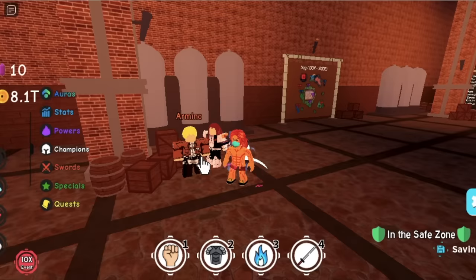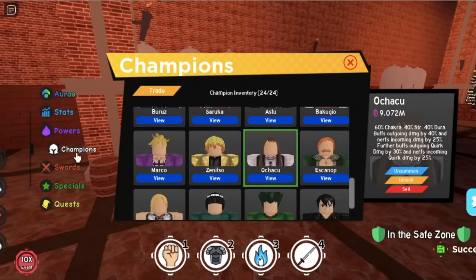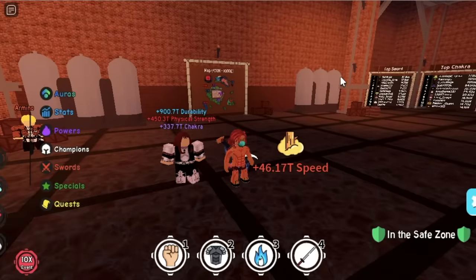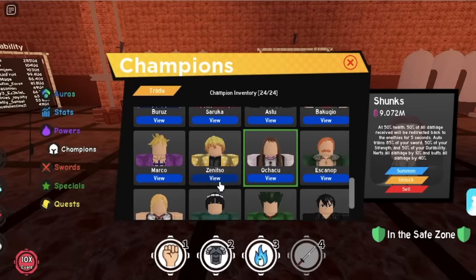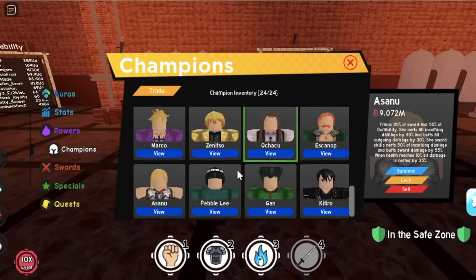For the next skill, you already have one quest active — 5k sword skill. This is very easy. Just use your auto-clicker; you can even finish it in front of Armino. Use a champion that increases your sword stats — it can be Shonks, Mihawk, Asuna, Tirito, anyone that has sword stats.